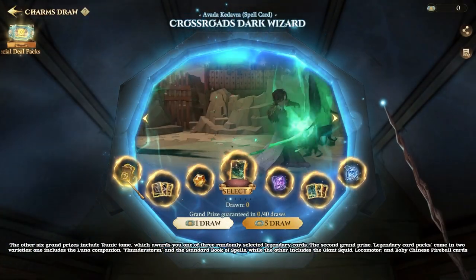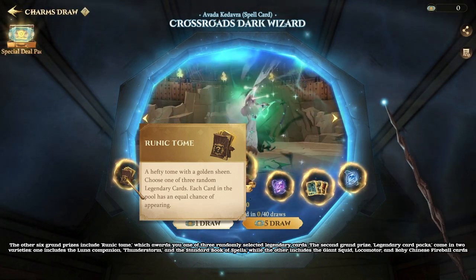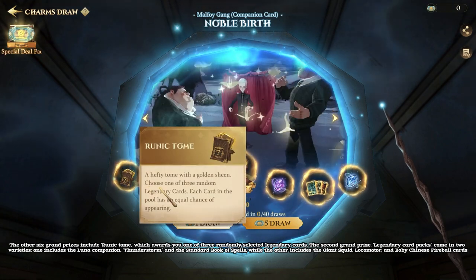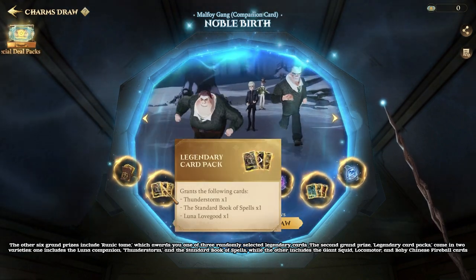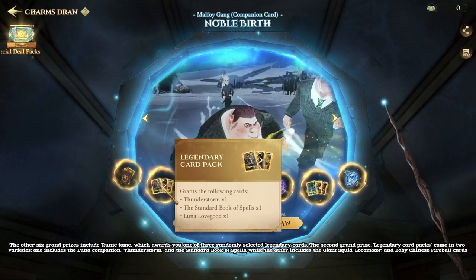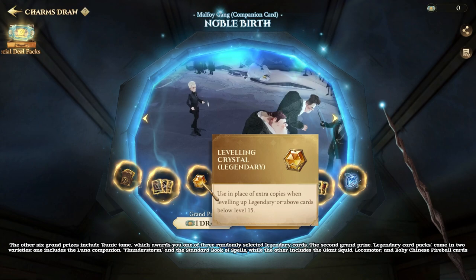The other 6 grand prizes include Runic Tome, which awards you one of 3 randomly selected Legendary cards. The second grand prize, Legendary Card Packs, come in 2 varieties. One includes the Lunar Companion, Thunderstorm, and the Standard Book of Spells, while the other includes the Giant Squid, Locomotor, and Baby Chinese Fireball cards.